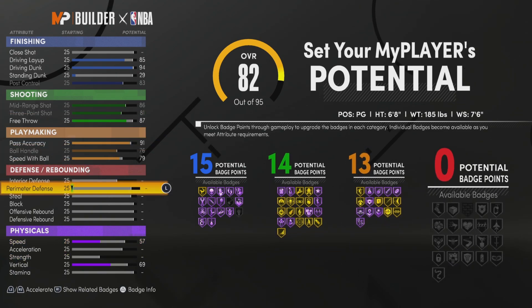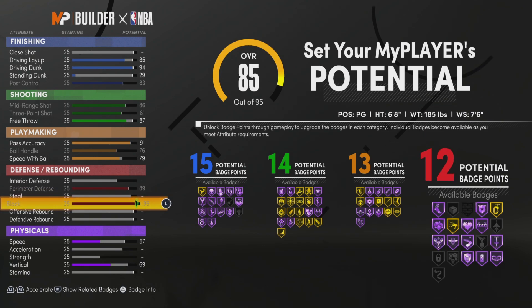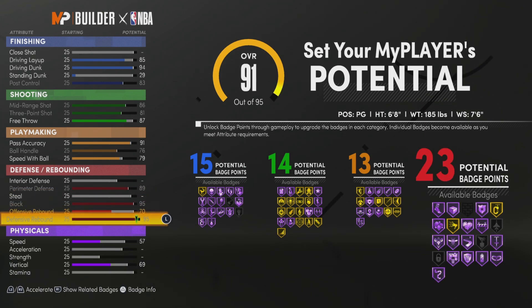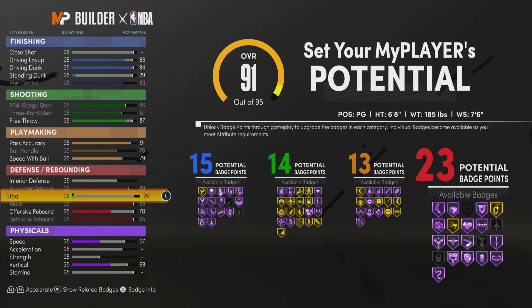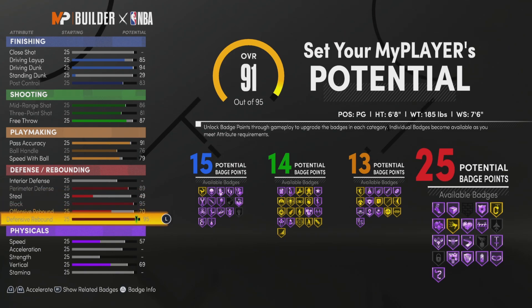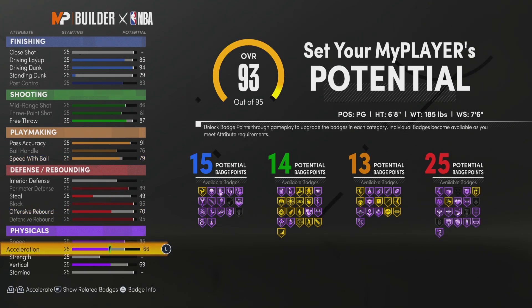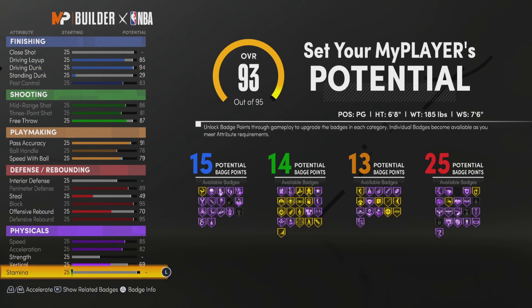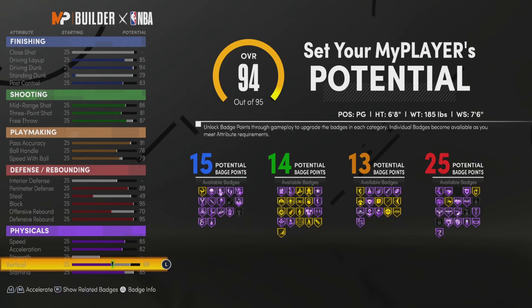For defense, max out your perimeter defense. Max out your block. Max out your rebound — keep offense rebound at 70 and put your steal to 49. For physicals, speed max that out, acceleration max that out, stamina max that out to 85, and put the last point on vertical at 70.